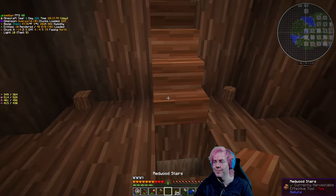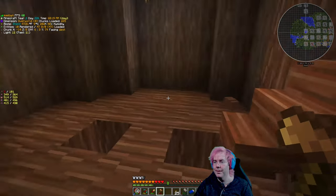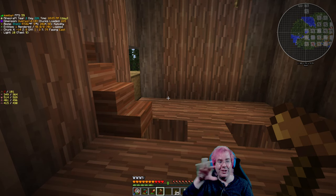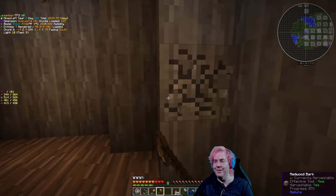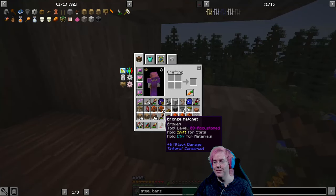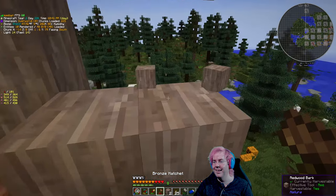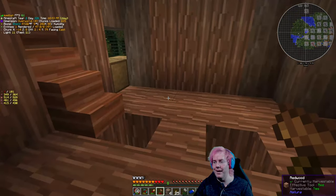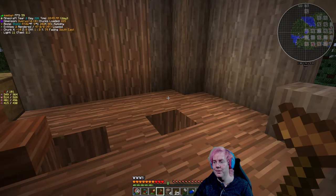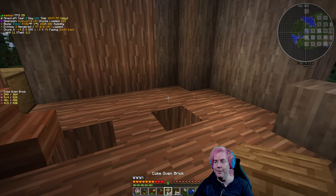I need to repair the hatchet here in a second. What do I want to do first? I think I want to put down a coke oven so we can see creosote coming out of it. Just FYI I'm sleepy. I think like that - yep. So I think we can put creosote in. Oh, we can't put creosote back into it. So what we can do is put wood into it. Also let me put something in this hole so I don't fall through.